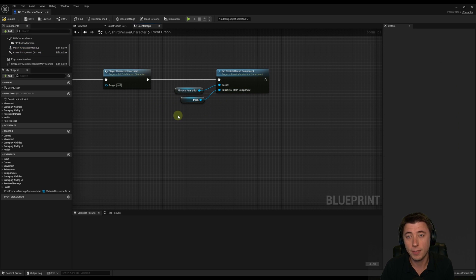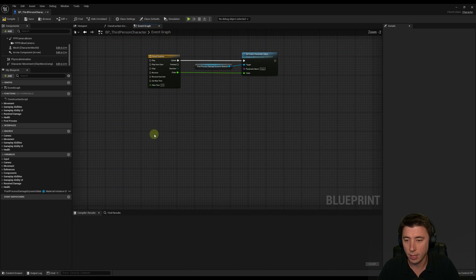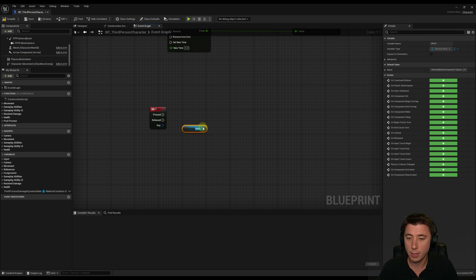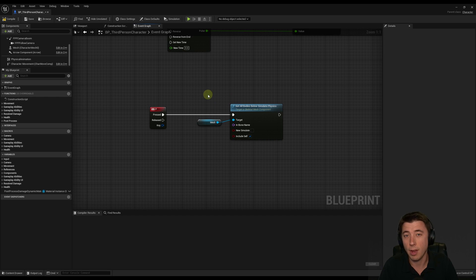To get a physical simulation up and running as quickly as possible, let's go to the bottom of the event graph and choose a keyboard button — keyboard P for physical animations. From P, get a reference to our mesh and call 'Set All Bodies Below Simulate Physics'. I'm choosing this rather than 'set all bodies simulate physics' because we're only going to do this for the upper body above the waist. Drag out a pin from bone name and make a literal name: 'spine_01'.